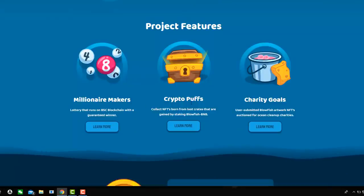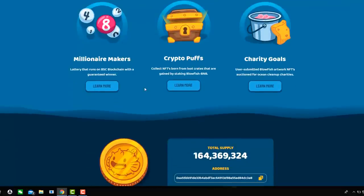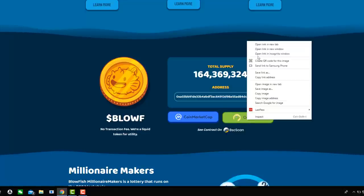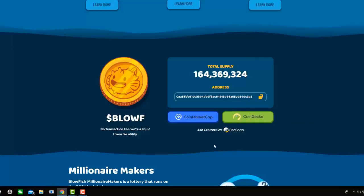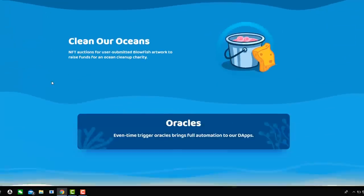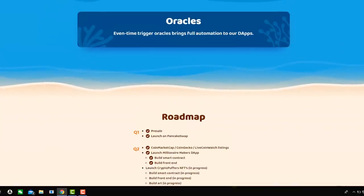So these are the things: Millionaire Makers, Crypto Puffs and Charity Goals — you can read more about them. The token is BLOF, you can pick it up on PancakeSwap. Total supply is 160 million. It's on CoinMarketCap and CoinGecko, which is good to know. As I said, it's been around since March, so it has had time to get on these listing platforms, but it's still relatively unknown. I only found out about this like about 12 hours ago, so it is relatively unknown.